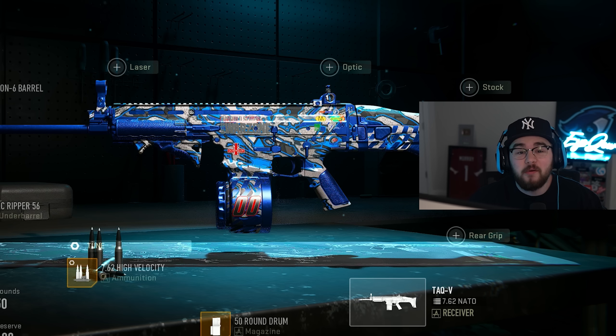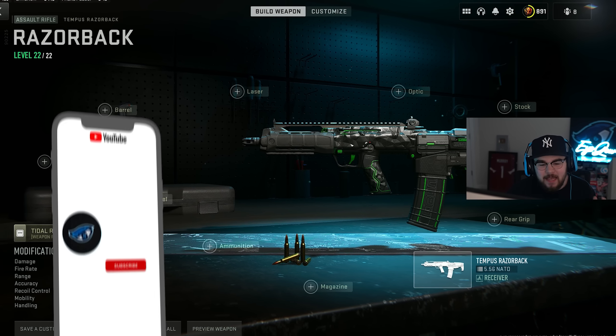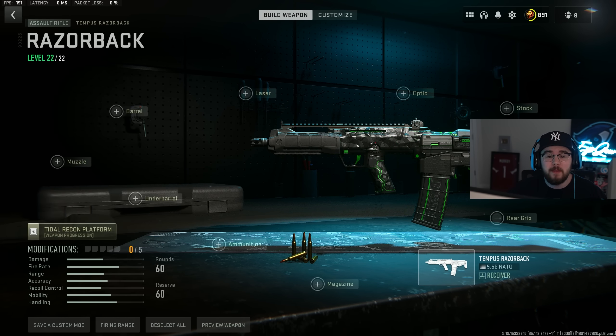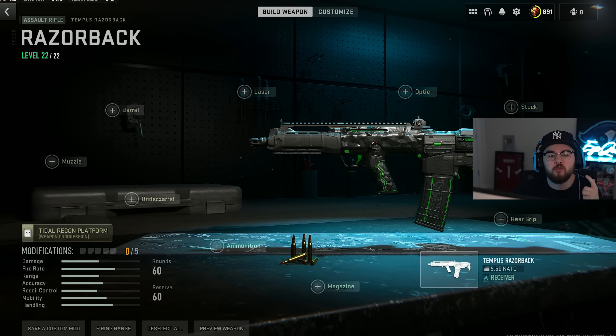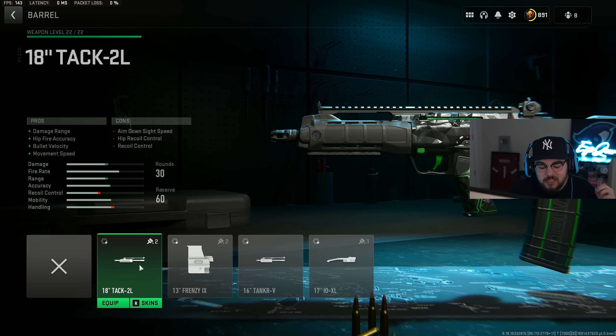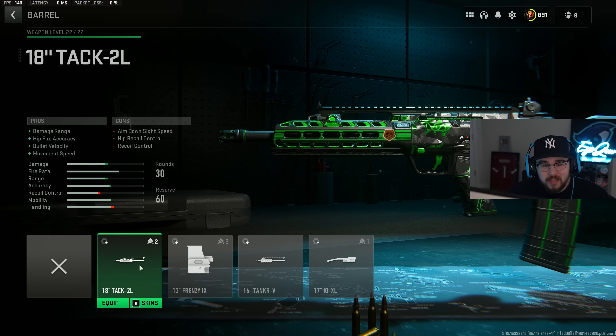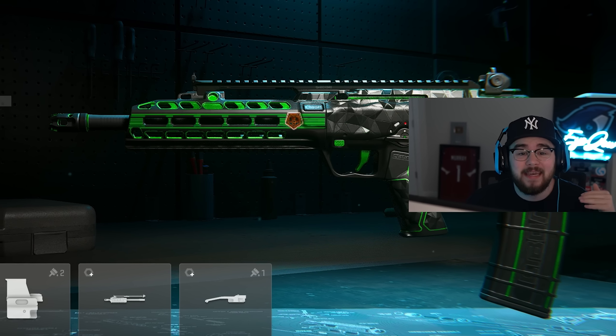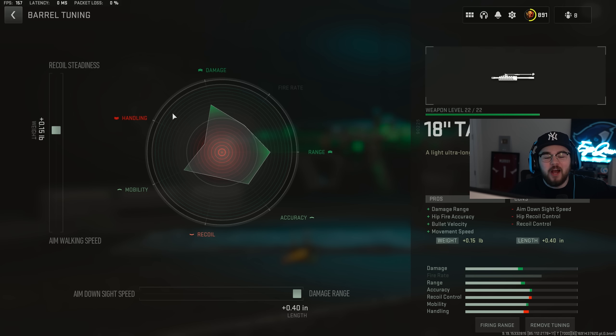Loadout number five is the Tempest Razorback assault rifle, which caught a buff not too long ago making it a whole lot better. This build especially will have zero recoil and is incredibly easy to use. For the first attachment — the barrel — we have the 18 Inch TAC 2L, giving damage range, hit-fire accuracy, bolt velocity, and movement speed, helping the Tempest Razorback in every possible way.